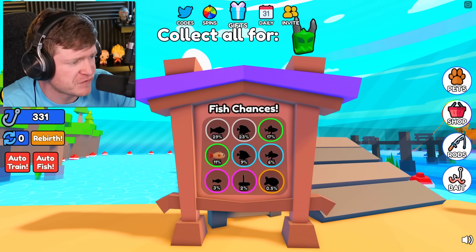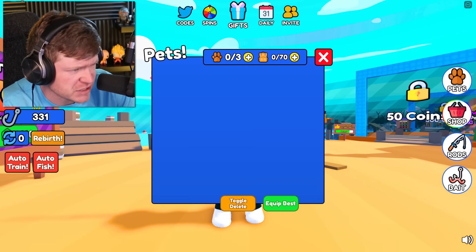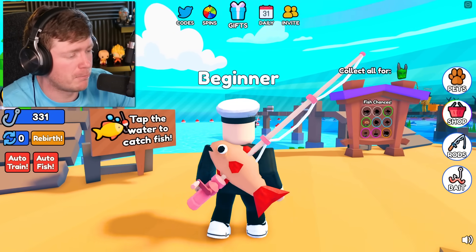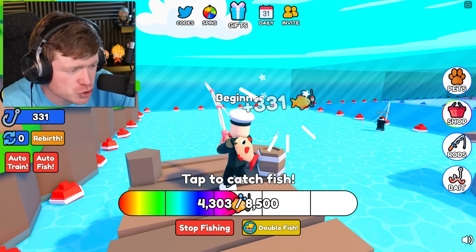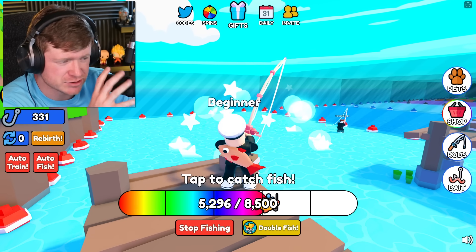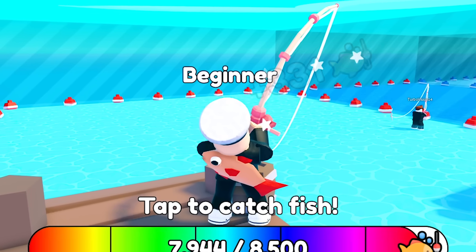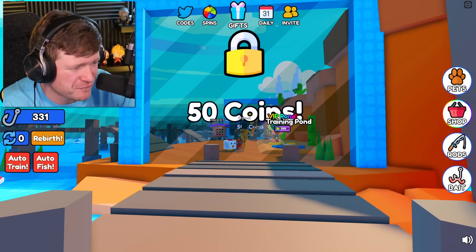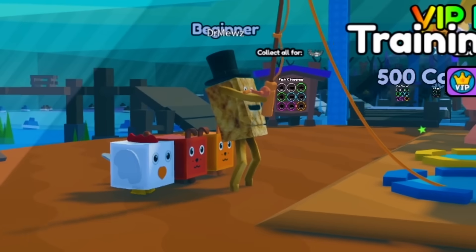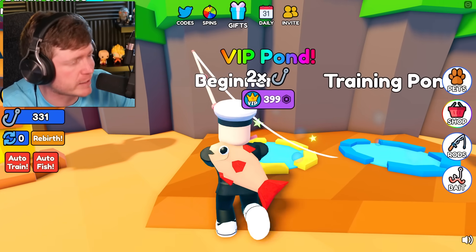We got an 11% chance on that fish - that's actually really good! I just noticed it's on my back right now - I've got a fish on my back. I'm assuming each fish gives us a different amount of coins. That fish gave us six coins. We got a goldfish too which gave us five coins, and it looks like we need about 50 coins to get to the next level.